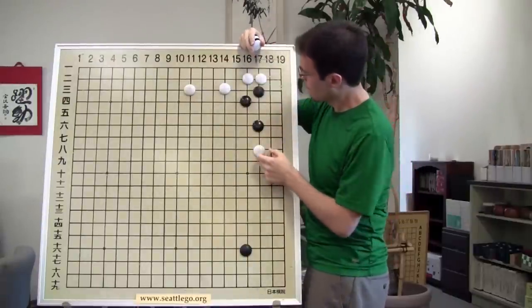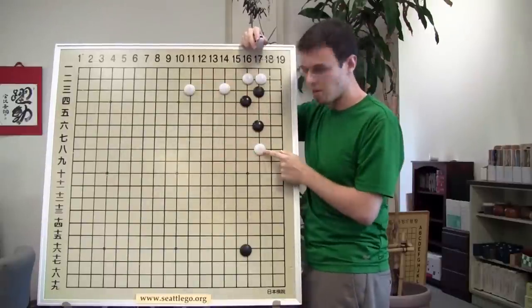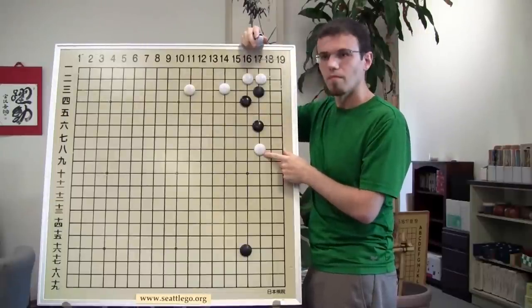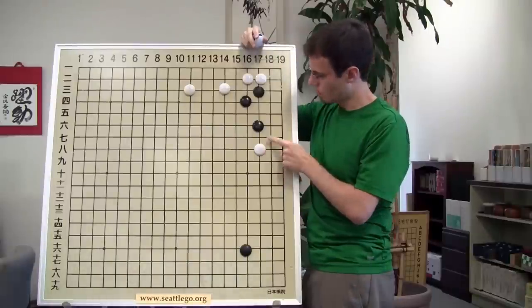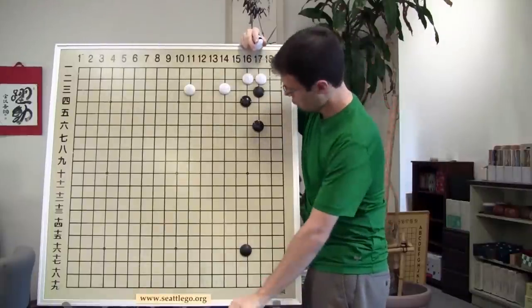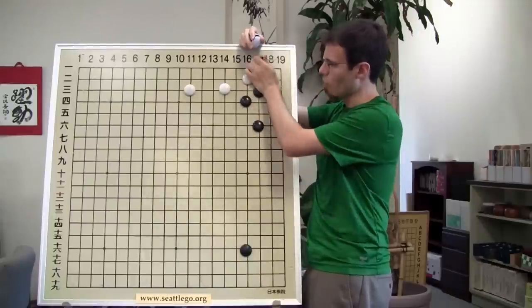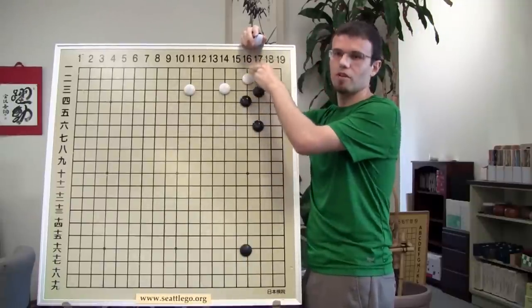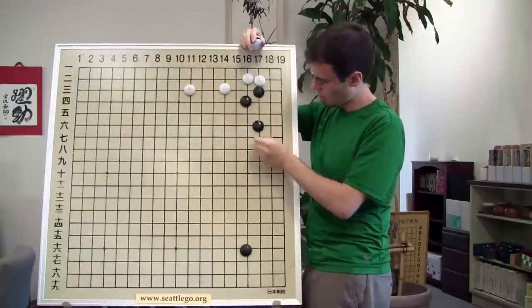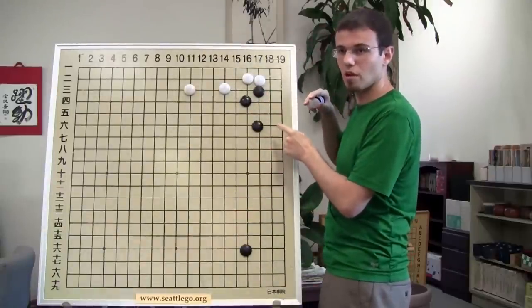That stone on the 8th line - one potential is that it can connect out to that stone. But if that stone weren't there, white is placed here and makes a bigger base over here. If we place this first, this is very small. Black extends the base. But if you didn't have the black stone, the white stone would make that invasion without being able to connect it out.